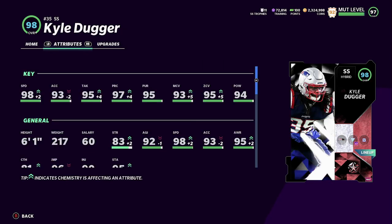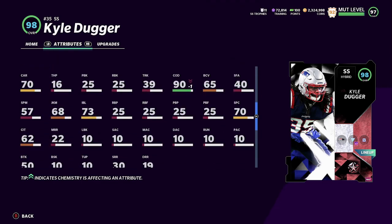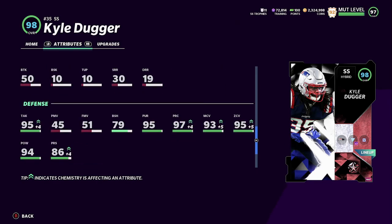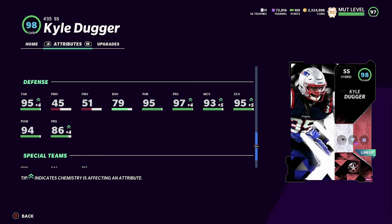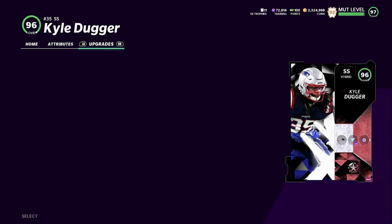Here's the next card — I'm doing a split debut and he's the other card. Kyle Duggar, really good card, 98 speed, 6'1", 217 pounds. His agility is 92 so he's just like Keanu Neal, who I've been using and he's been fine and great. Great tackle, great coverage stats, great hit power, great everything. It's just a great card. I got it for like 120k, same thing with Keanu — just got him for like 120k. Change of direction at 90, just really good card all around, almost 80 on block shed.